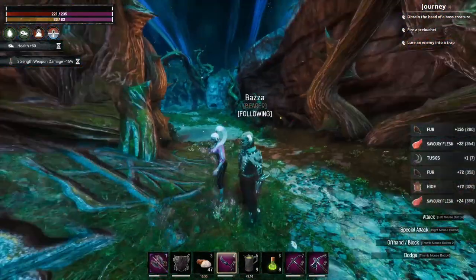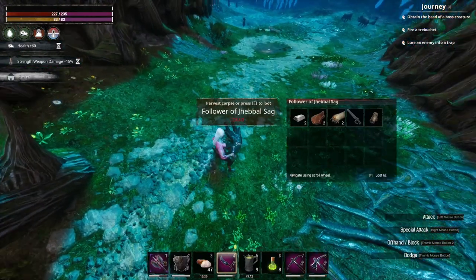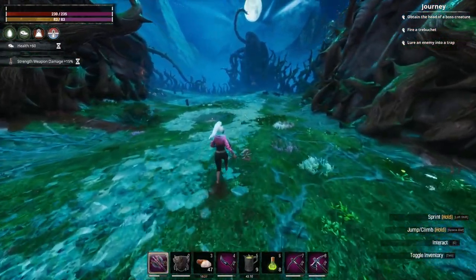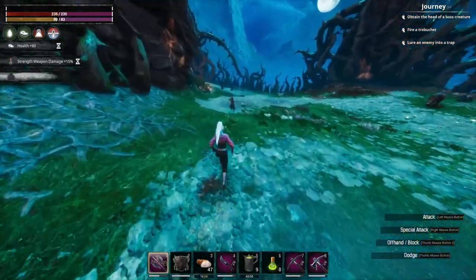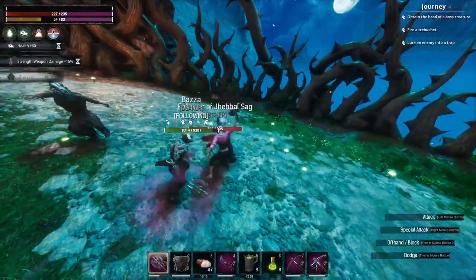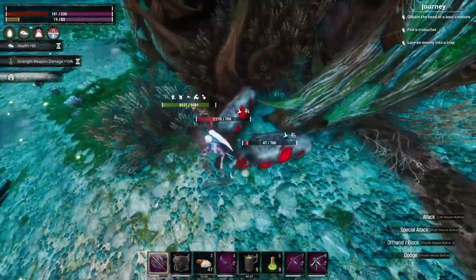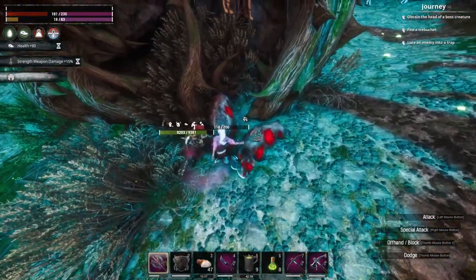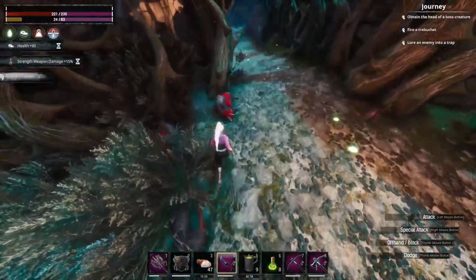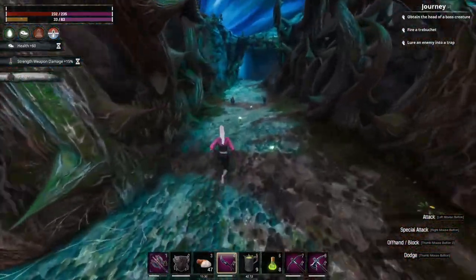If you die, you will spawn back in the dungeon, which is nice. These guys respawn pretty quickly though, so if you've been taking it slowly you'll have to run to your stuff if you have drop-on-death loot enabled. I like to take out archers ASAP because of the durability damage and they're crippling — it's annoying. I've really got to watch my health because I'm super not used to having this lower health.